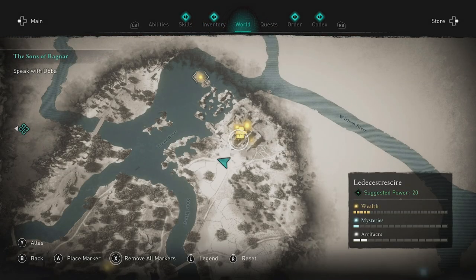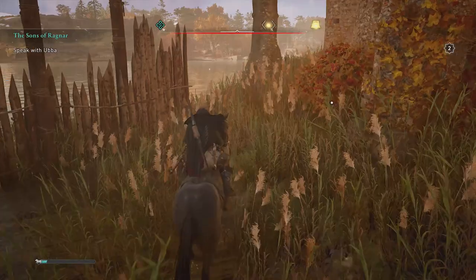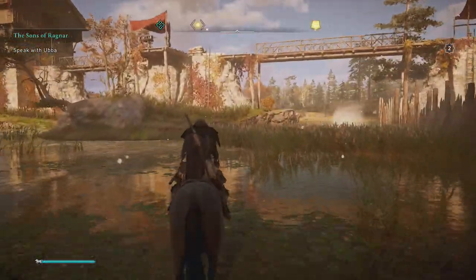Next up is the cloak. We're going to Templebra Fort, which is in the very north east of Leicestershire just on the Trent River. There's a great big fort here with some abilities and lots of ingots in the main part. But we're going to be going just off to the left right in the river — that's where we're going to find the cloak. There are quite a few guards in this region but you should be able to ride around with your horse or take your boat or a smaller raft. I wouldn't recommend raiding it just yet — save that for when the story content takes you here.